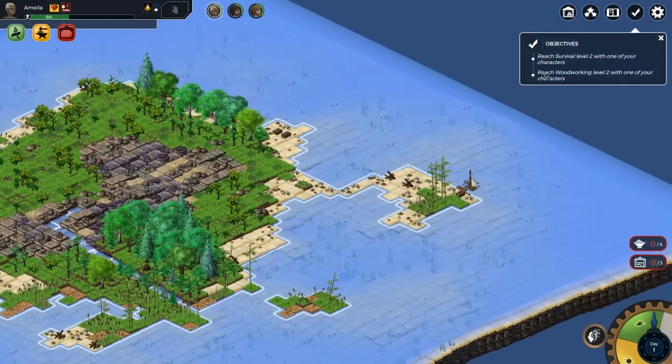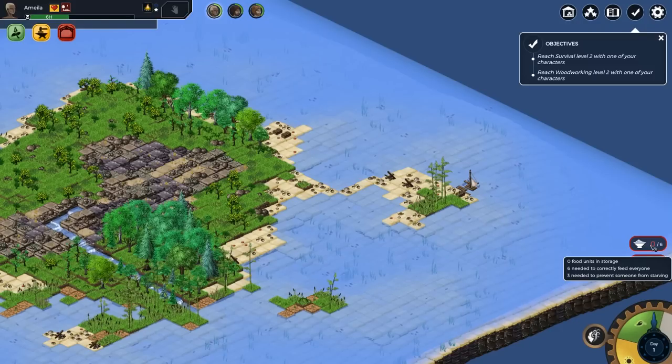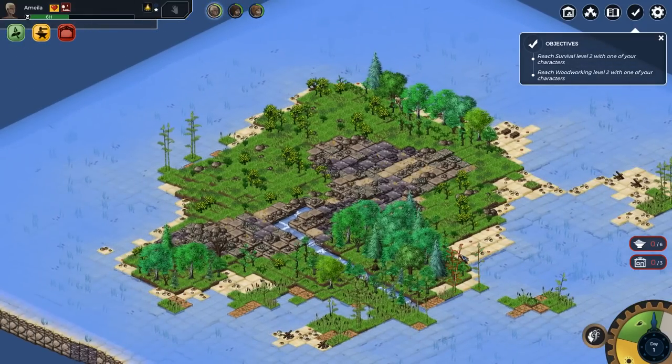Top right are our objectives. That's how much food we need per day and we've got zero. So long as we stock ourselves up with six, we should be good. That's how many bits of housing we've got — we don't need to worry about that just for now. Here's our year indicator in the bottom right. We're currently in spring and it'll go into summer and so on. Every time you see one of these symbols tick around, that's going to be a storm, so we're going to be careful — it'll blow away crappy houses.